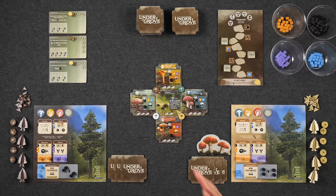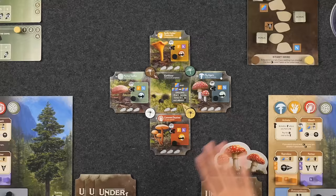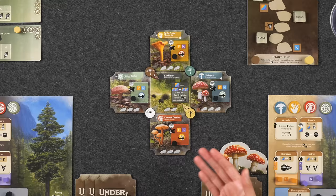If you'd please direct your attention to the set of the table, we're all set up here for a two-player game of Undergrove. Welcome to the Pacific Northwest! In the middle here we have our forest, and as you can see, we already have some fungi centered around it. These are the starting tiles that you'll be using in every game — they're labeled Central, North, East, South, and West.